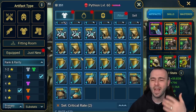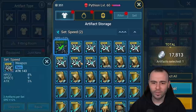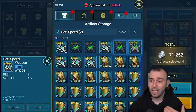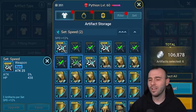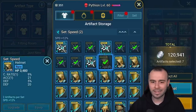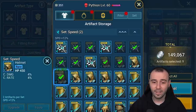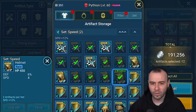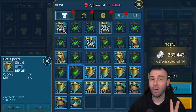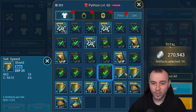Speed set — you can use it on DPS, support, fast champions, you know how it goes. But not every single one of these pieces will be great. Nine speed might be good for some people and not for others. It really depends on where your account is. If you're already covered and have much better gear, you'll end up selling it. This is actually a pretty good substat — we'll keep that attack crit rate. This helmet is definitely not great. Speed on this one — we'll roll it later and see if it's worth saving.